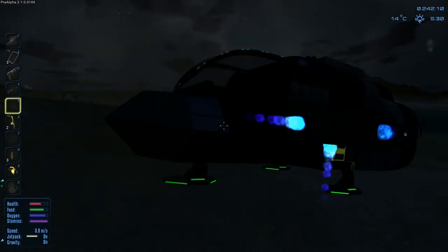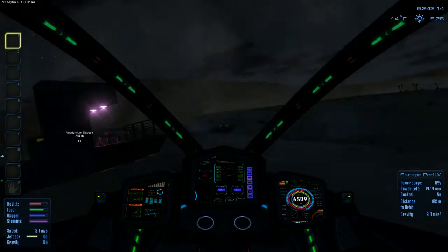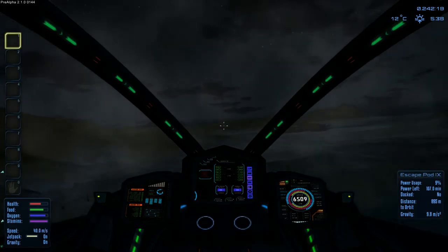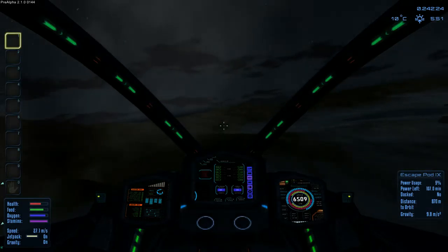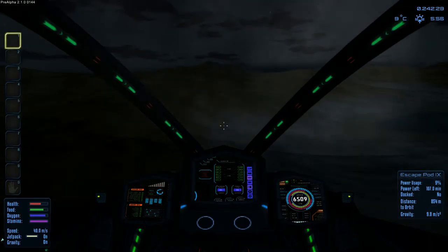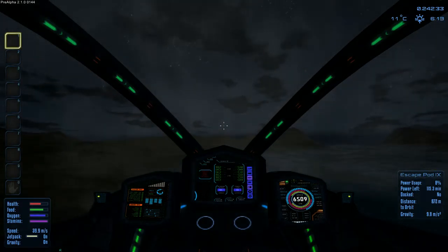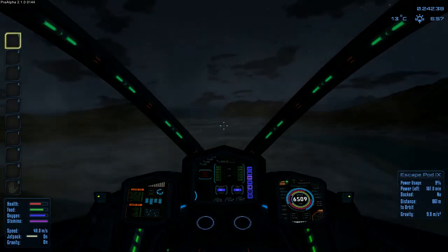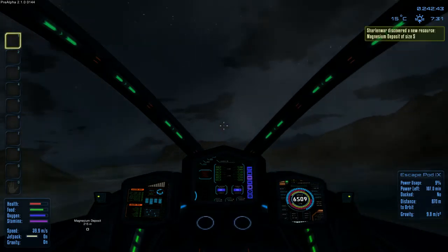We go back to our ship and while the blocks are processing I figure let's go for a little flight and do some exploration. We slowly get some height and off we go. It's just about the planet and needing to find some resources. We're going to fly around and check around for some deposits. Enjoy the trip - we're going to try and explore the planet to potentially uncover some mineral deposits.